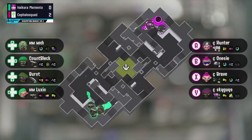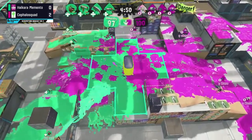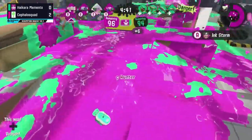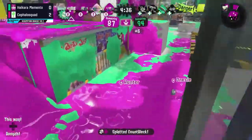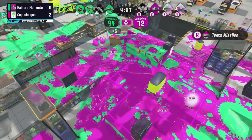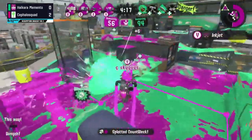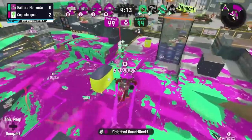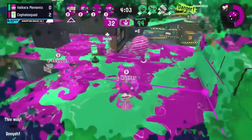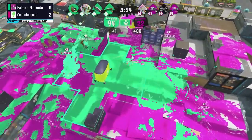Hikara Memento will need the reverse sweep to take this to game five — their first necessity is taking this to game four. The Clash Blaster Neo returns for Onesie, Brave's Custom Jet Squelcher as well, and the Custom Splattershot Jr. for Hunter — which now has a larger ink tank of 110 units rather than 100, allowing it to throw two auto bombs at a time. Auto bombs don't have a finite explosion timer — they explode after a certain time or can be primed sooner if you walk toward them — requiring opponents to relocate, which is really disruptive to a weapon like the Dynamo. The Undercover Roller Brella has that Baller, able to use it right on top of the zone to take control away from the enemy.